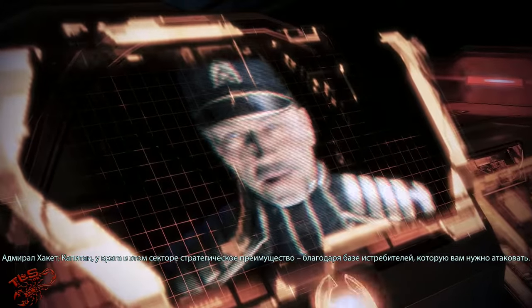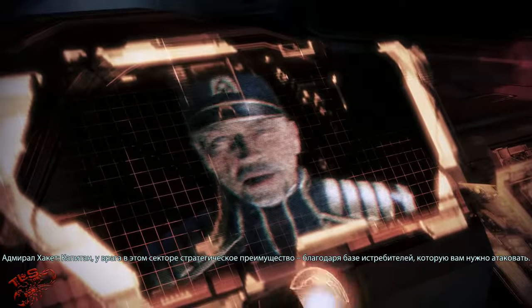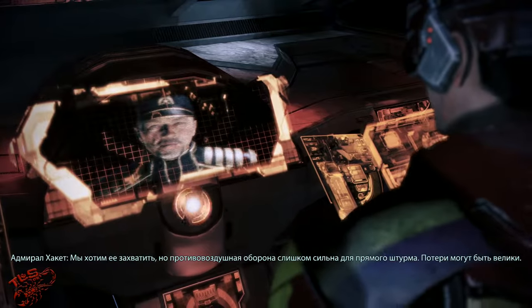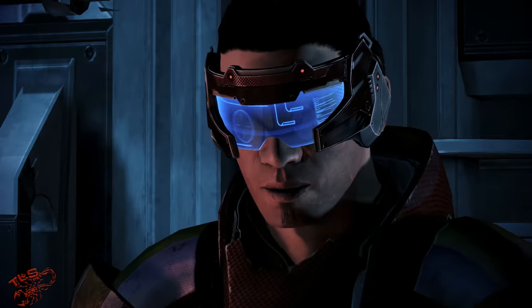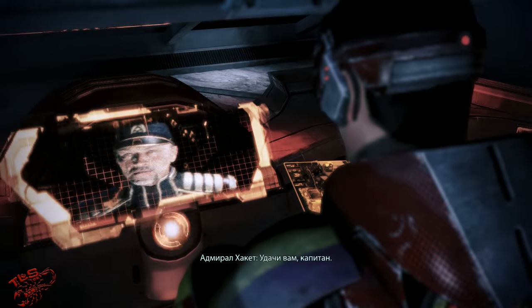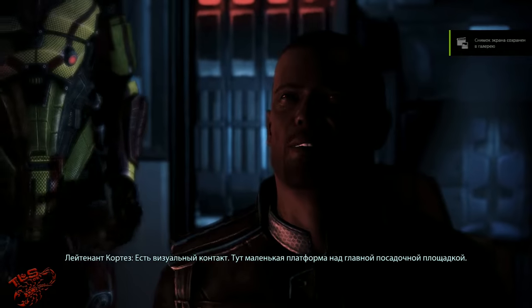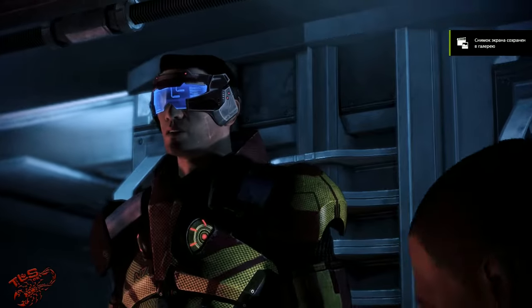Commander, the enemy has a strategic advantage in this sector thanks to the fighter squadron facility you're about to attack. We want to seize it, but their air defenses are too strong for a frontal assault — losses would be too cost prohibitive. How do you want me to handle this? Go in the back, bring down their defenses so we can send in the troops. Good luck, Commander. I have visual contact. There's a small platform above the main landing pad — I can drop you there, but it's got to be now. Let's do it.